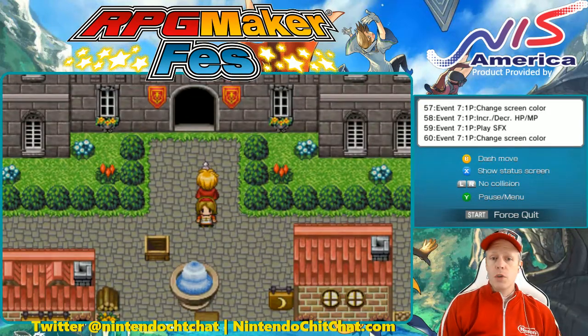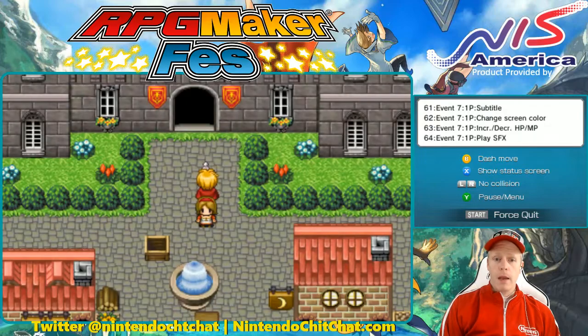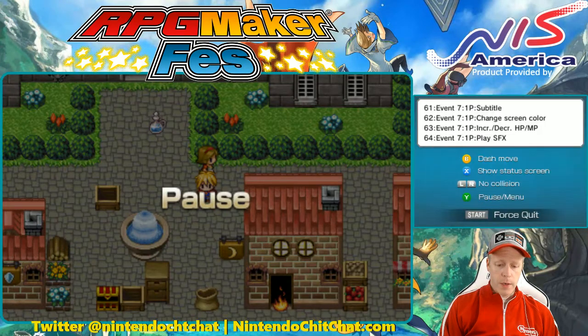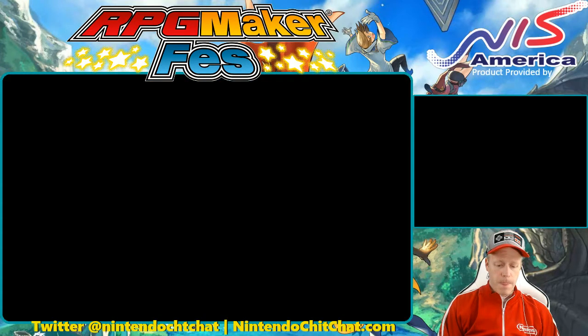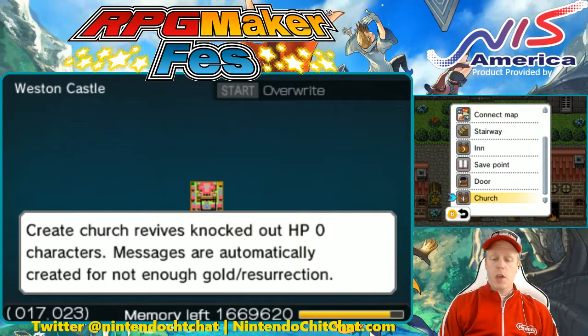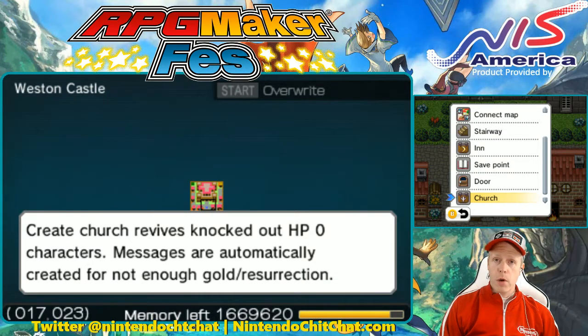This gives you a magic refill of five, and you can change any number you want, or you can do an HP increase as well — kind of restoring some health. There are also churches in the game which you can do from easy create. Going into events, easy create — there's a church option. A church revives knocked-out characters with HP of zero. When characters die or get to HP of zero, if you're still playing with a character or two, you can go to these church areas and it will revive those knocked-out characters.